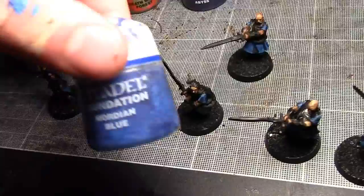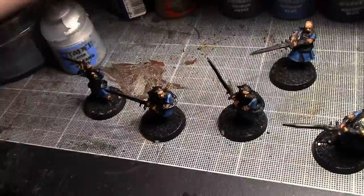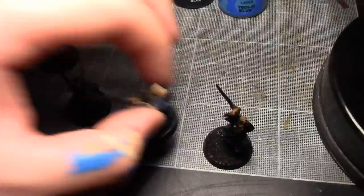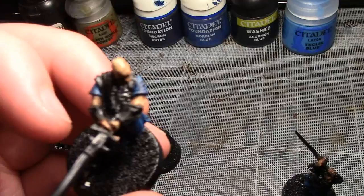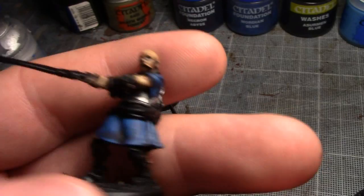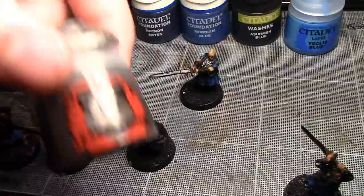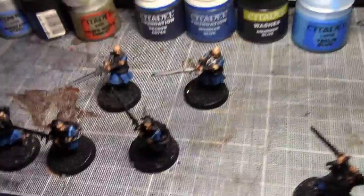Then Mordium Blue as the next layer up. Then washed it with Azurman Blue. Then highlighted with Teclis Blue. I went back to the Azurman Blue wash, and that's the current stage. I think I might just put one more layer of Teclis Blue on to really make it pop with the highlights. Then I'm going to move on to doing the metallics because I fancy a break from cloth. That's the base layer — it's going to get a Nuln Oil wash, and then I'll pick out the detail on the edges with Runefang Steel. Their swords will be done with Leadbelcher, washed with Nuln Oil, and then highlighted with Runefang Steel again.